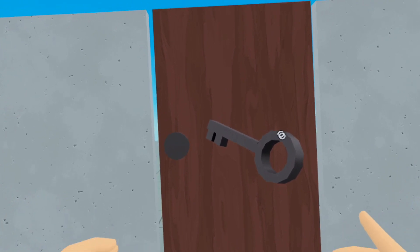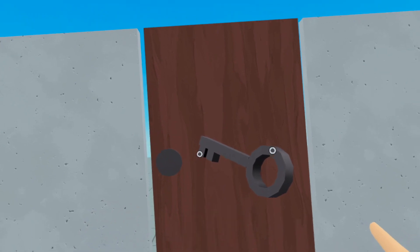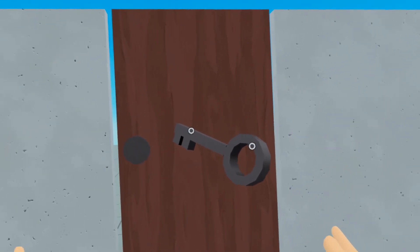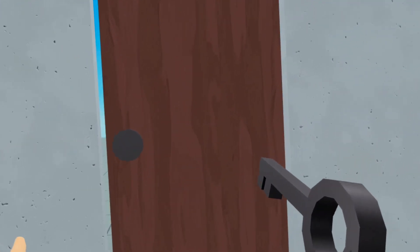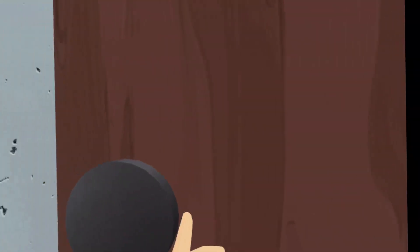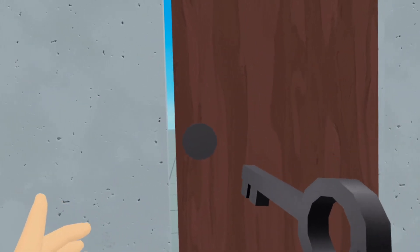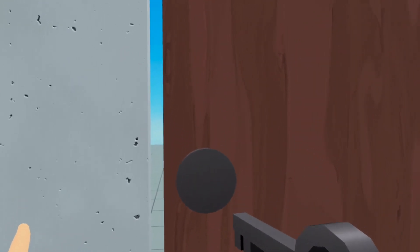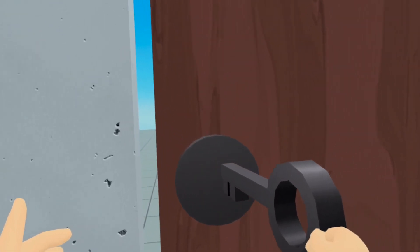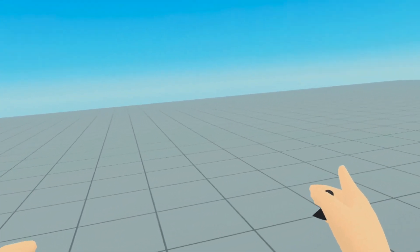In this tutorial, I'm going to show you how to make a door that can only be unlocked with a key. So I have a door, I cannot walk through the door, I am not allowed to go inside. But if I grab a key and I bring the key close to the lock and I try to unlock the door, this is what happens. And just like that, I can walk right through it.